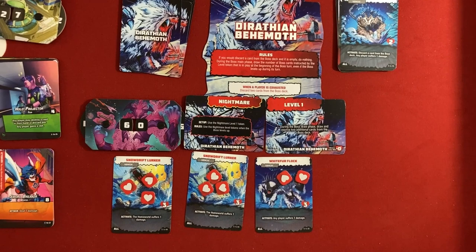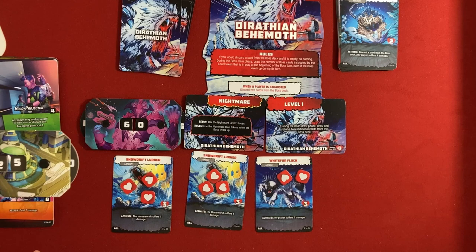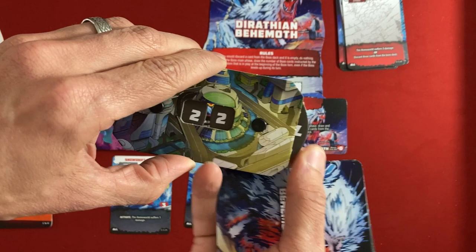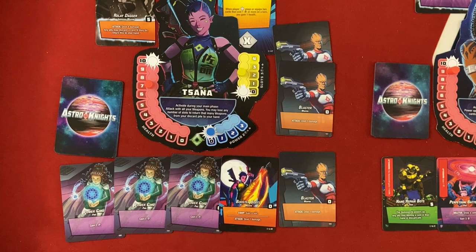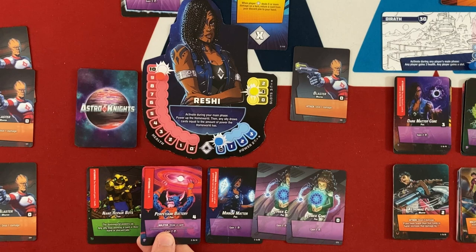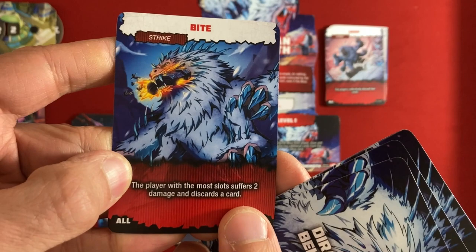Back through the deck — maybe jumping to Nightmare was a bad choice. Homeworld suffers two damage, then any player suffers one — Reshi takes it since she's at full life. Three more cards: Encased in Ice — the homeworld suffers three or discard three cards — so we just take it. Then Crush — we have to discard two cards. And Bite: player with the most slots suffers two damage and discards a card. At least no more minions.